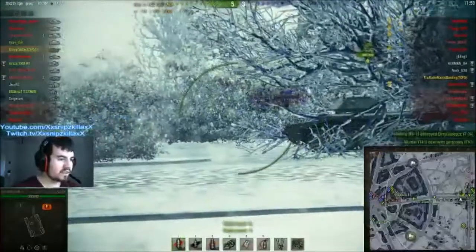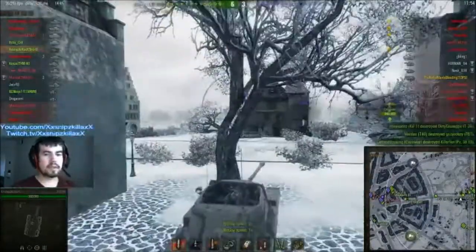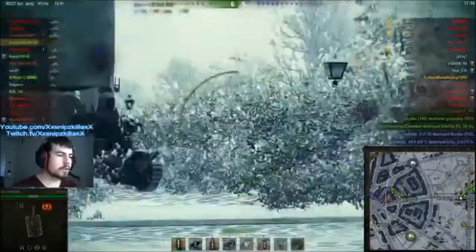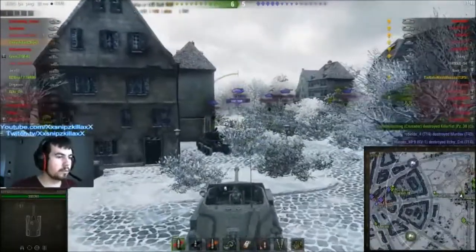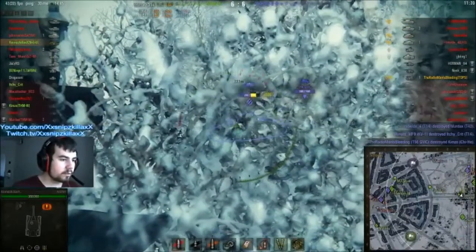But if you get into the right position at the right time, you can still have very decent results with its 17 pounder gun. That's right, a 17 pounder gun at tier 5 — pretty much the same gun you get on the TOG — with 171 millimeters of penetration with standard rounds and 150 alpha damage with standard rounds as well. As we can see here, I have a camo net and binoculars equipped.